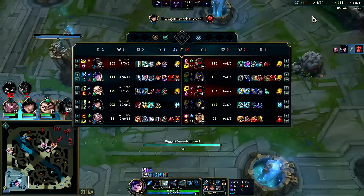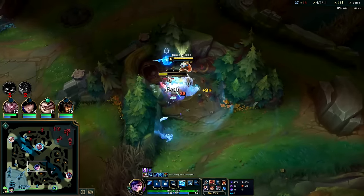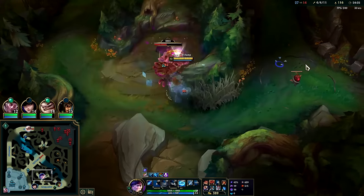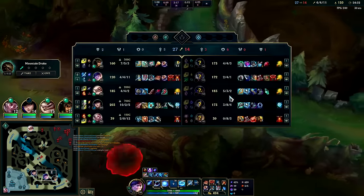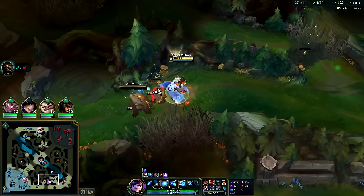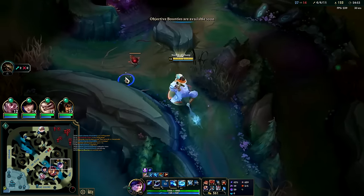We got dragon coming up in 44 seconds — that'll be good and lead us into soul shortly. Take red buff. Nasus is pretty tough, we might need to get on top of him — he's an issue for sure. Everyone gets red. If the team isn't going to come over here we might have to give the drag, but hey we got a turret — that's a bad deal right there. I think they want to retreat as a whole.